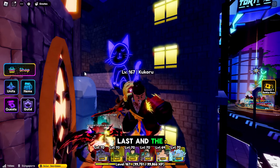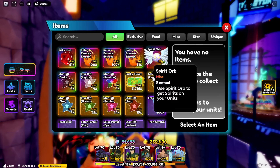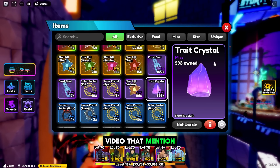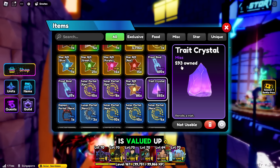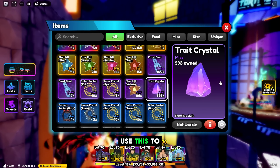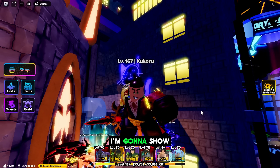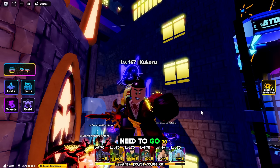The fifth and best item to make you rich in Anime Defenders Update 5 is Trade Crystals. This item is already highly in demand right now — it was 800 when I made a short video about it, but now it costs 1000 each. A single Trade Crystal is valued up to 593,000 gems. The maximum price you can sell for in the boost trade is only 400, which is why I'll show you how to get the full 100% value.